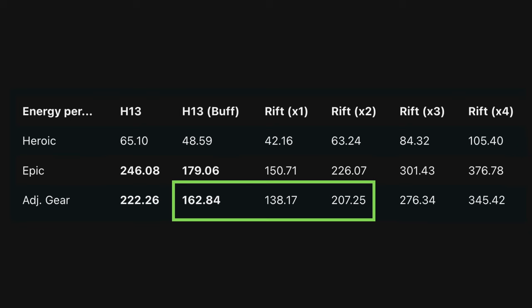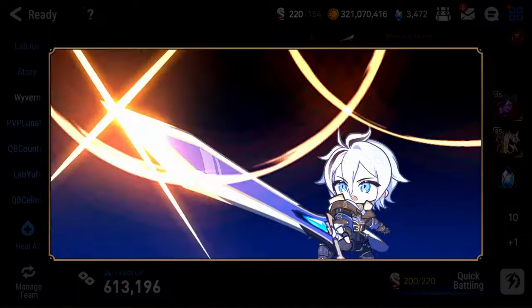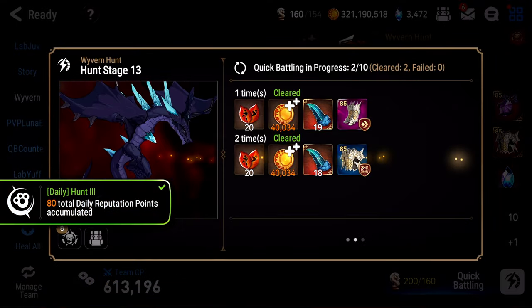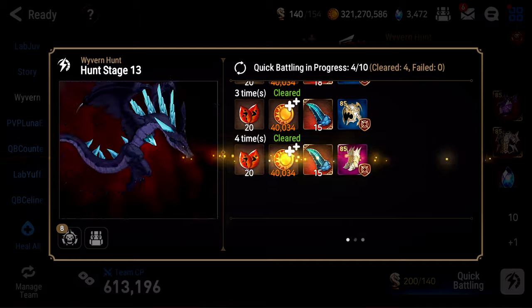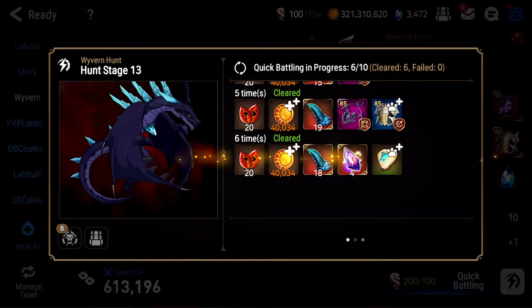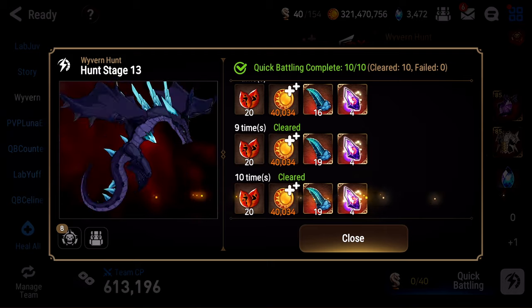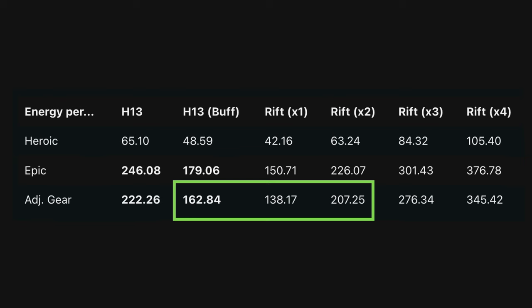I'm going to throw out all of the other numbers other than these three right here. The reason I'm throwing the rest out is because I really only care about buff events. On non-buff event days, I'm 100% farming hunts because they have sweep tickets and rift does not. I care way more about my time than getting a few extra pieces of gear. But buff days are a way different story — I usually have thousands of energy saved up to spend on farming, so I need to make sure I'm farming the right thing.